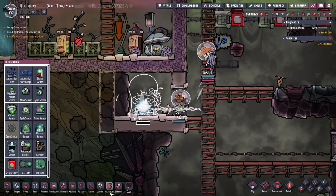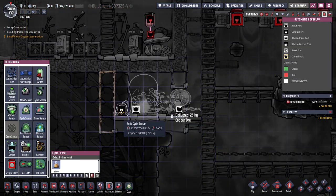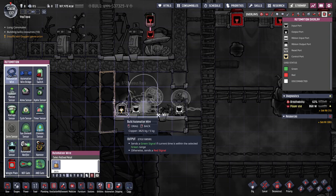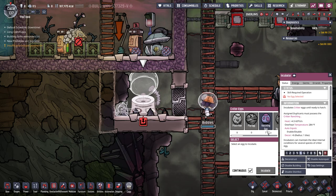We're going to need power, and we're going to need automation for this to work well. The automation you will need will be a cycle sensor right here, and then we'll need some automation wire to connect it up to the incubator. We have the incubator set up and we'll be able to select eggs.